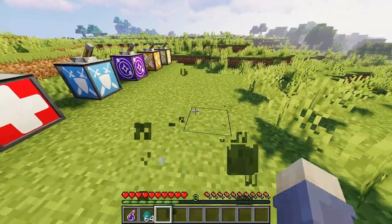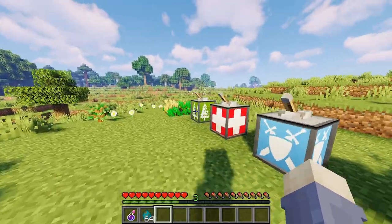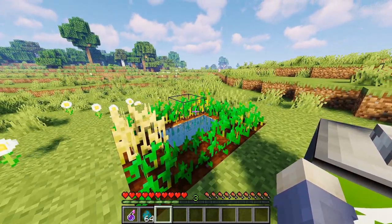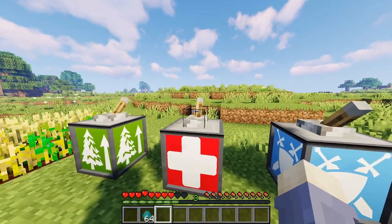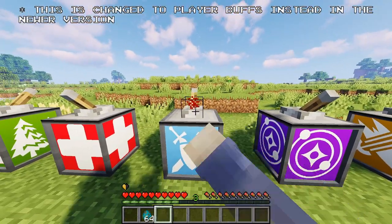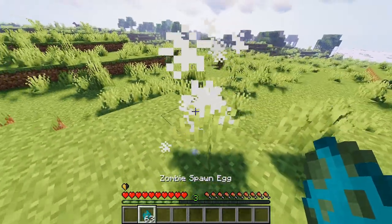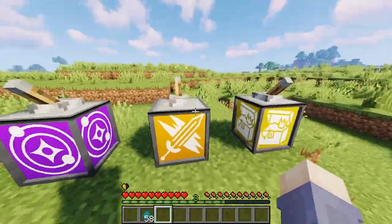So the next mod that we have is Wild Block mod. This mod adds 6 types of blocks that provide different types of benefits and perks. The first block is Growth, which accelerates the growth of plants, crops, and saplings in an area. The second block, Health, provides regeneration and saturation to players in an area. The third block, Defense, inflicts damage to different kinds of mobs that come into range. The fourth block, XP, eliminates all hostile mobs instantly and spawns XP orbs above the XP block. The fifth block, Attack, does the same thing as the XP block but doesn't drop any experience.